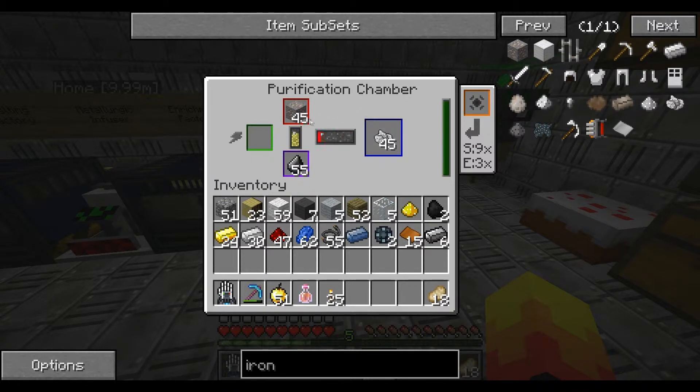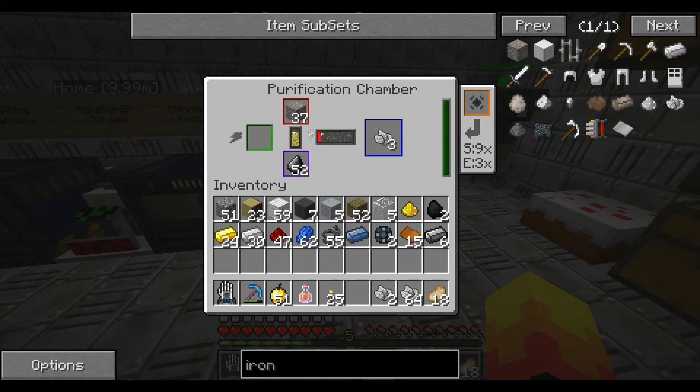If you notice, it goes down with one ore each tick, but this iron clump stack goes up three times for every one. You can see it: one ore in, three clumps out, repeating each tick.